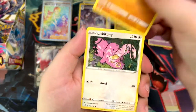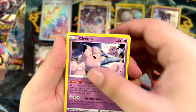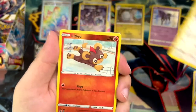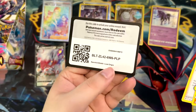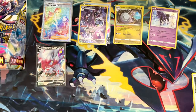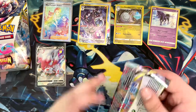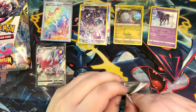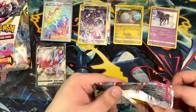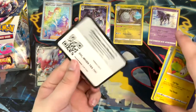Of course you have the boosters, but mostly I think you just buy it for the promos — and the promos are really cool looking. I believe there is one Evolving Skies pack in there and a Sword and Shield Base Set pack, which kind of surprises me — Sword and Shield Base Set is kind of old at this point, not vintage by any means, but still.